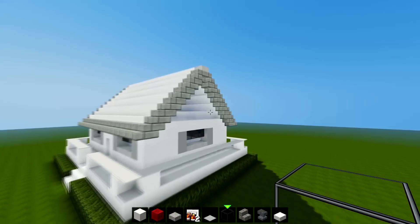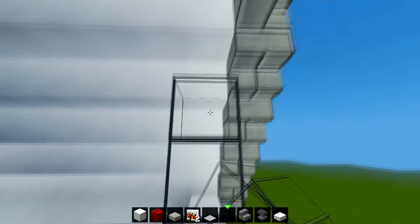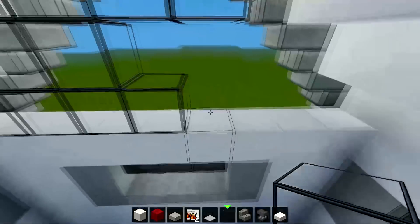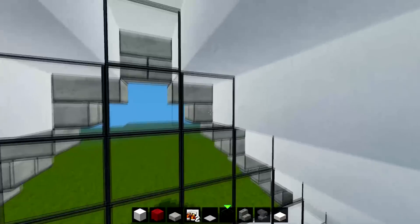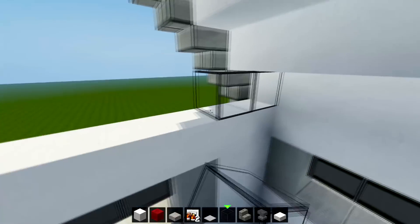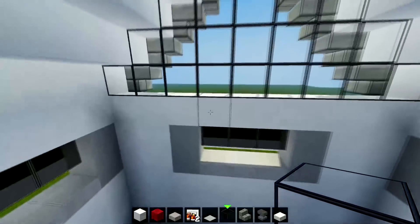Once that's done, grab your glass. If you're using the Flow HD texture pack you'll get those black lines underneath it, which gives it that modern look that looks really cool. If you're using the normal texture pack you could just fill it in with quartz and add some windows instead. Add the glass on both sides and fill them in.